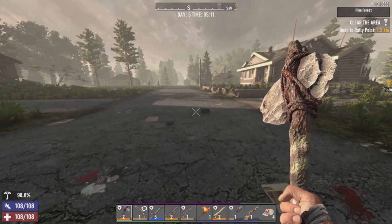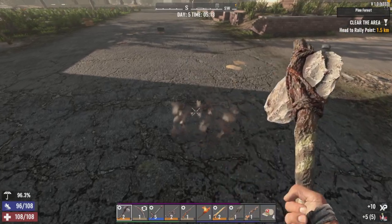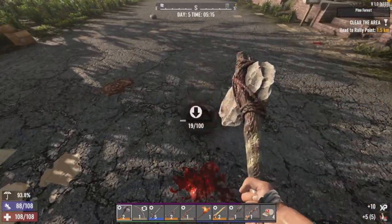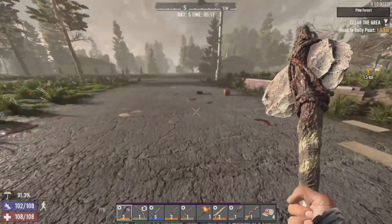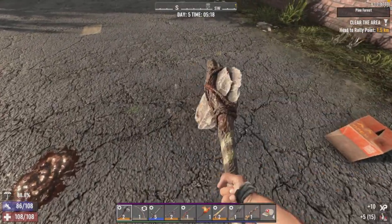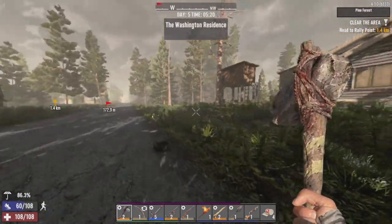We're gonna keep an eye out on the rotting corpses and everything like that on the way out to our quest — which I believe is the Presley Dwellers: clear out the zombies. It should be a fun little one. It's a long trek, but it gives us a reason to explore the map a bit more. Can't stay here forever.